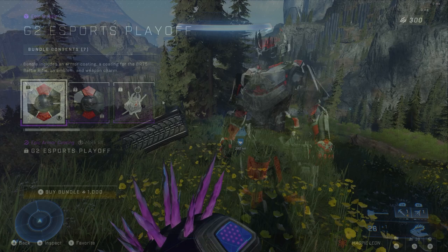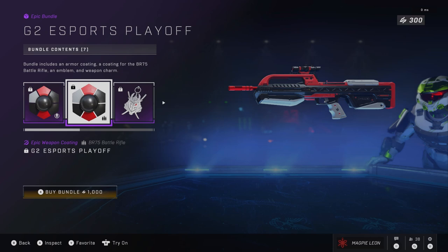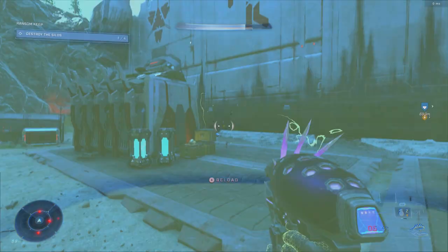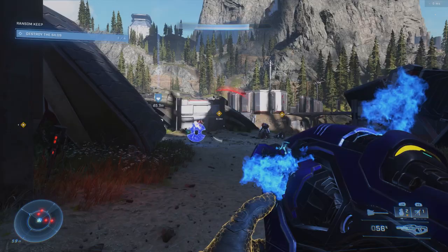The G2 coating is probably the most basic out of all of them — very simple. It's red, white and black but it's symmetrical, and I kind of like it for that more simplistic style. It's very shiny black with the red being more of a matte material. The battle rifle coating I'm not as much of a fan of; we have loads of black and red weapon coatings and this is definitely one of the weaker ones, though not bad. The charm is a metallic version of their logo and it looks really solid, especially with the red eye. The emblem is pretty much the G2 esports emblem, which also looks cool but the weapon charm looks much nicer.